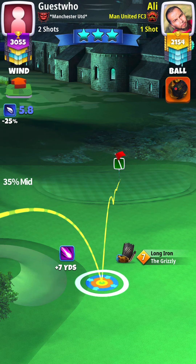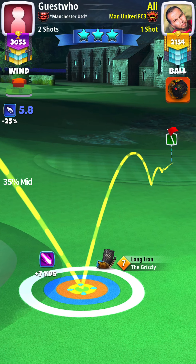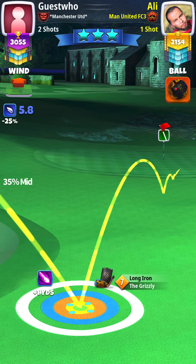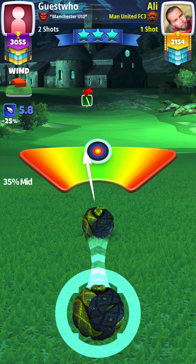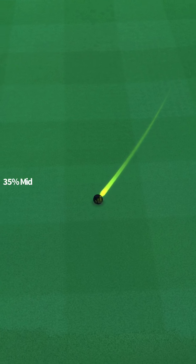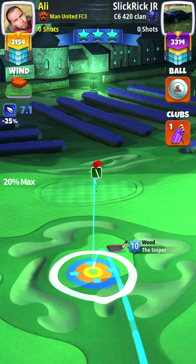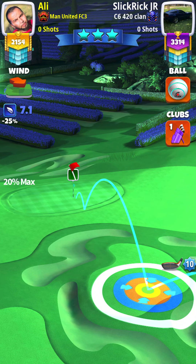For shot number two we're gonna go at 35% mid distance. I tried it with a Goliath and was very very close. 35% mid distance with a Grizzly, aiming directly at the pin, right by the rough — gives us a very good shot for getting it in. Perfect shot. I do hit perfect but I'm off by a couple of green squares because I adjusted at 30%. Make sure you adjust at 35% at mid distance.